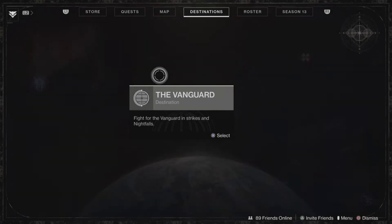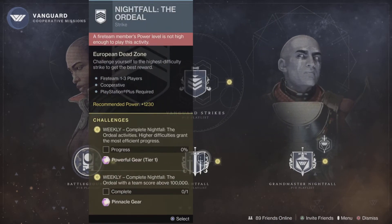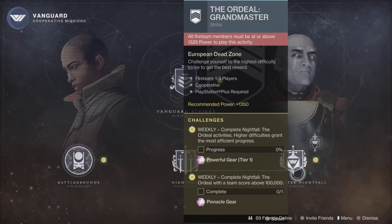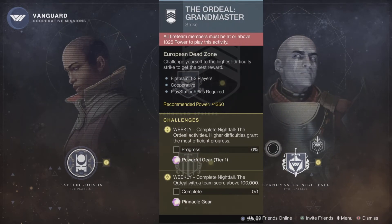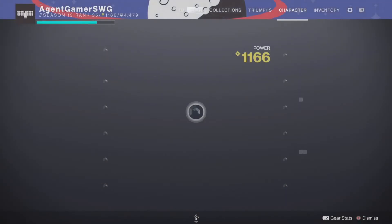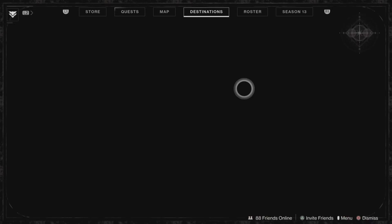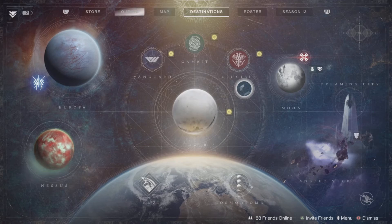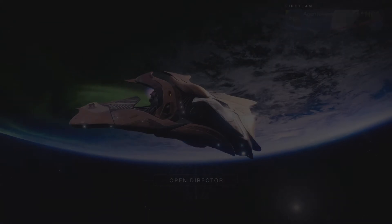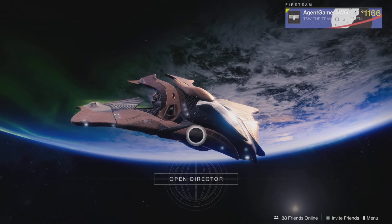Also, talking about resources — you can get Enhancement Cores, Enhancement Prisms, and Ascendant Shards from Nightfalls and Grandmaster Nightfalls. This is where you get your purple stuff and Exotics most of the time. For planets, you do public events, which are basically mini side missions you do with random people, and you get a load of free loot which is pretty cool. Those are the resources explained.